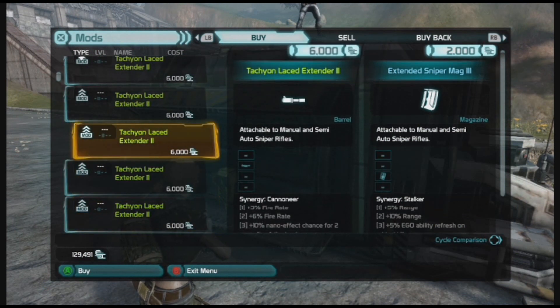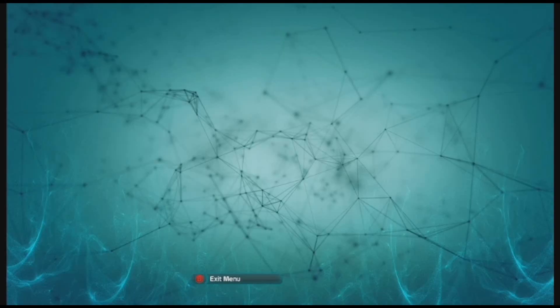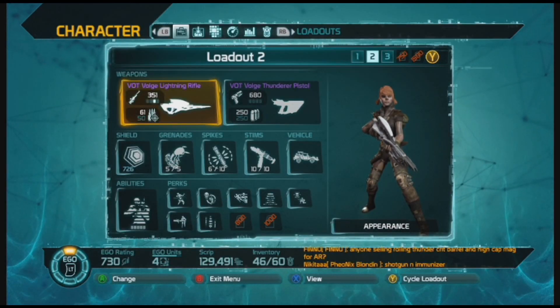You said Cannoneer for SMGs, LMGs, and assault rifles? I've never used the Cannoneer before - never even noticed that. It gives 10. Let me explain how these work. There are a few different setups for synergies. I call these four-step synergies. But first we're going to talk a little bit about the two-step synergies and I'm going to show you those real quick because I have a couple set up in my loadouts.